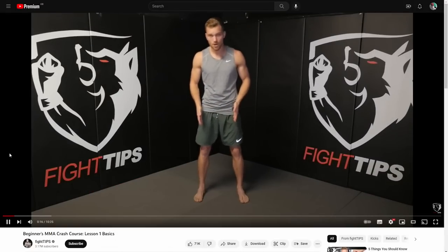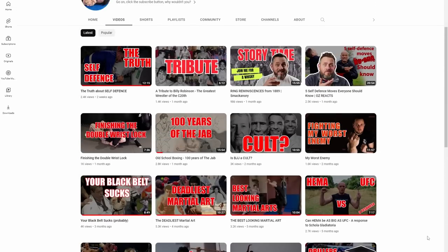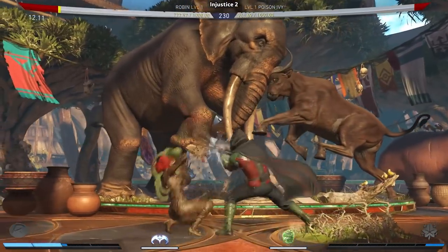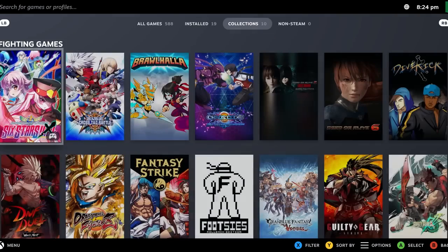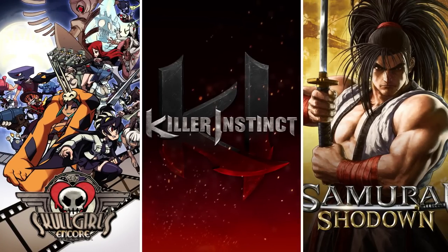Show up to any martial arts club as a beginner, and the first thing they will teach you is how to put your guard up. My historical European martial arts instructor would say to beginners that the first rule of sword fighting is don't get hit, the second rule being hit your opponent. It seems though that teaching things in that order isn't necessarily a popular perspective, because of all the games I have access to at the time of writing, only three have tutorials that teach you how to defend before teaching you how to attack.